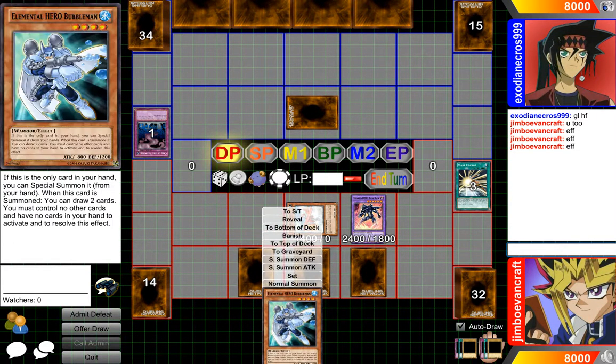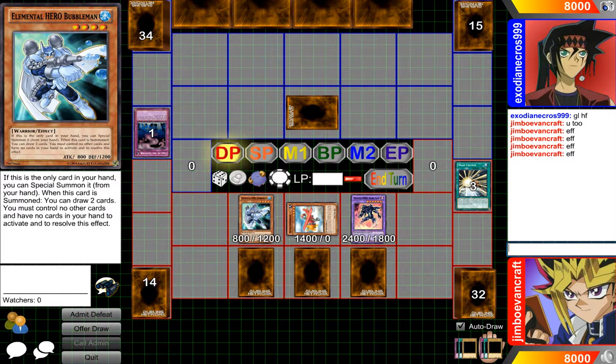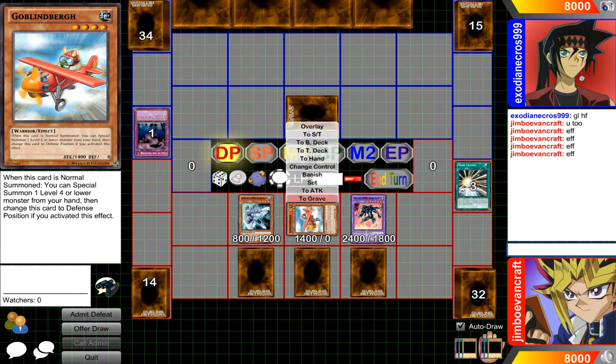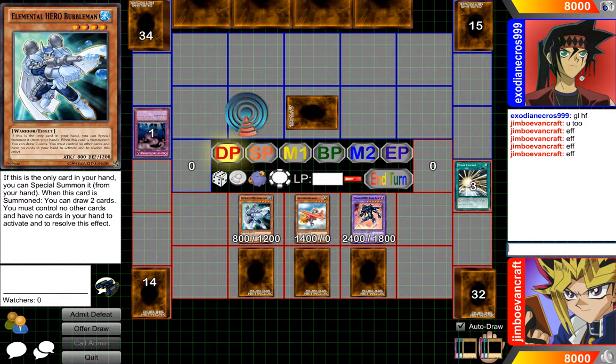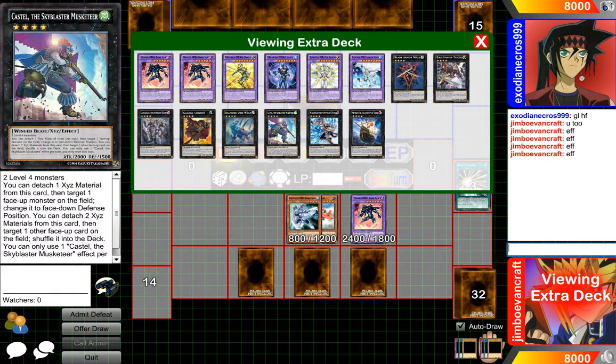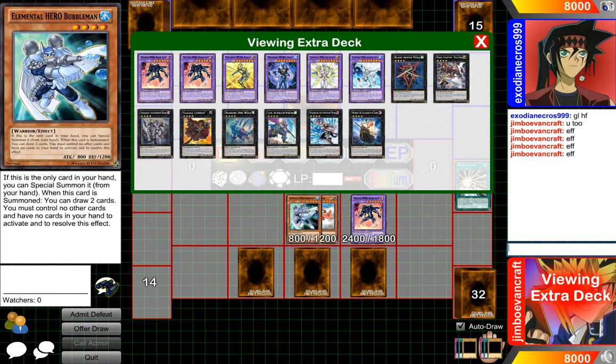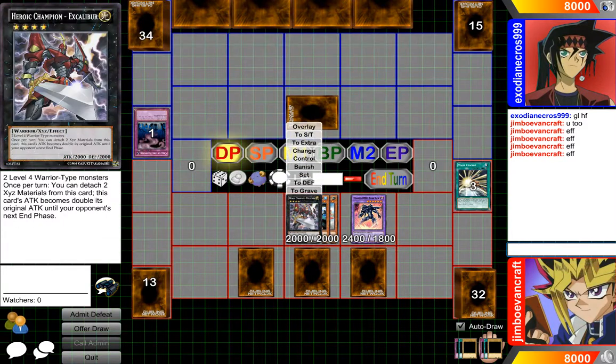We'll set this card here. The effect lets us special summon this card, which is pretty cool, or we can normal summon it. Then we will change this guy to attack mode. I believe we do have some level fours in our deck — we got some Cowboys, Castel, and this guy right here. We'll take this guy because he's actually a really sweet monster, which is pretty cool.